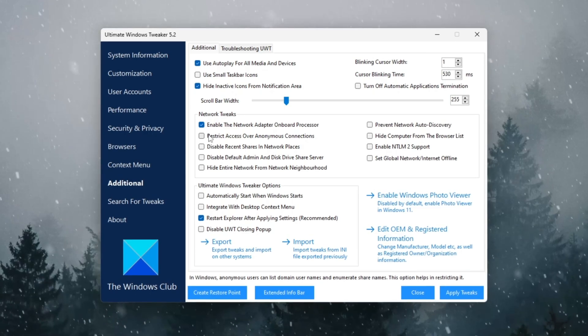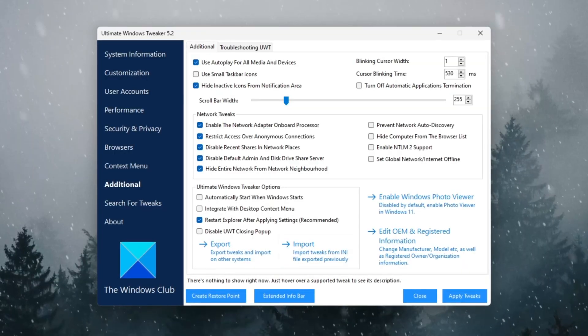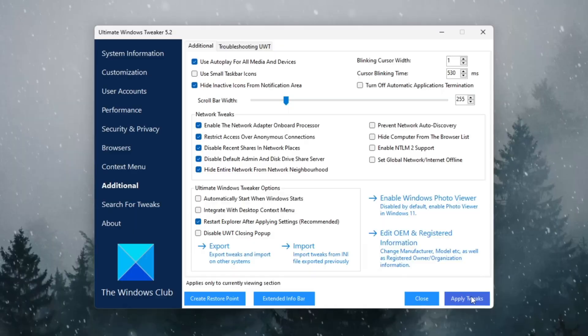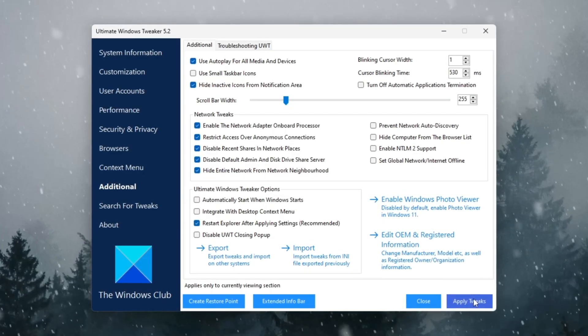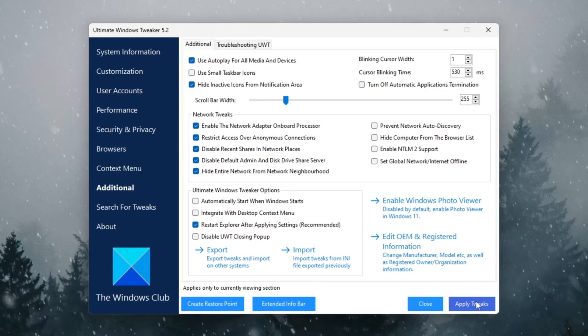Also disable Anonymous Access, turn off Recent Shares, turn off default admin disk drive or share, and hide your PC from the network. Once done, click Apply Tweaks and restart your PC. After restarting, Windows will boot faster, feel lighter, and give more resources to Fortnite. These tweaks make your system smoother and improve your overall FPS.